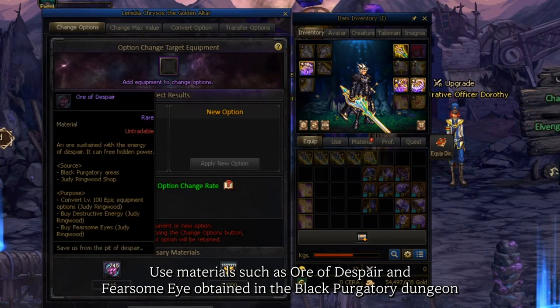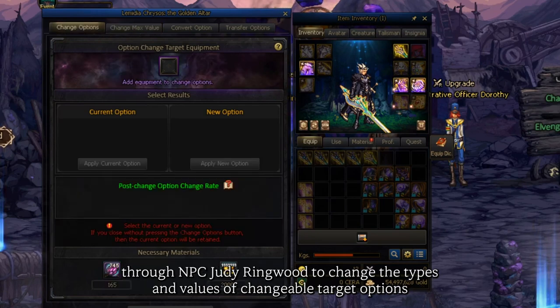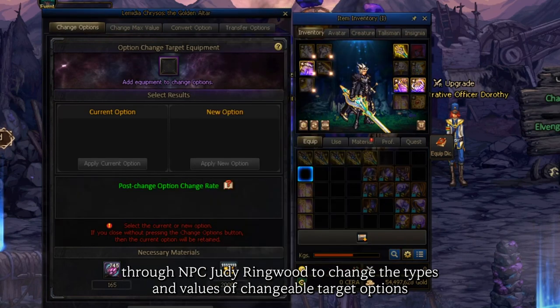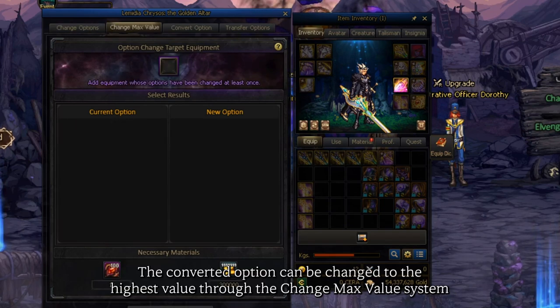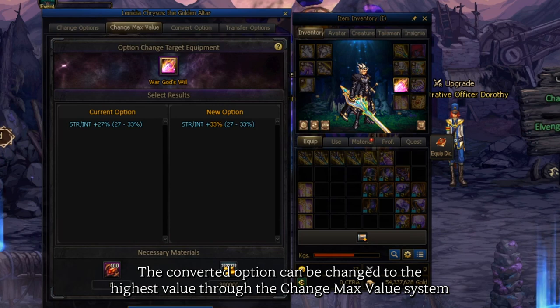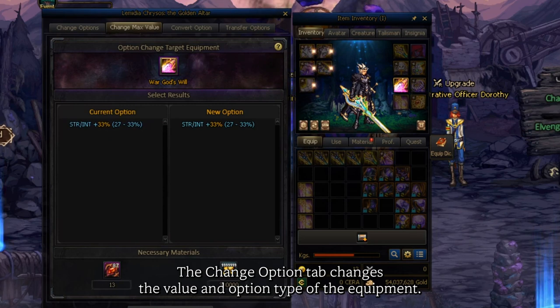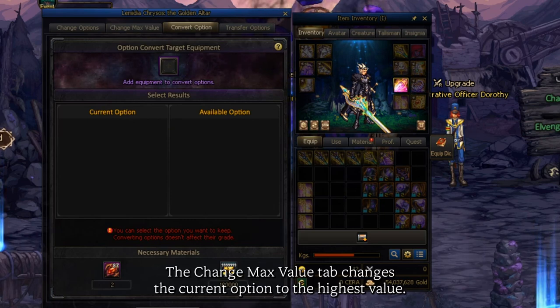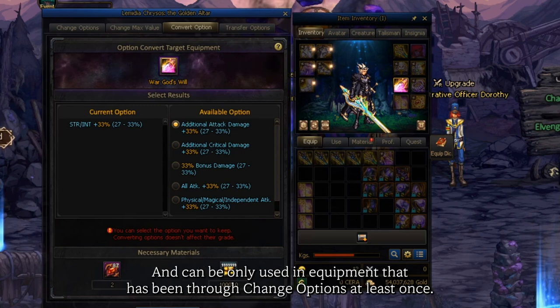Use materials such as Aura of Despair and Fearsome Eye obtained in the Black Purgatory Dungeon through NPC Juju Ringwood to change the types and values of changeable target options for epic weapons, bottoms, rings, and sub-equipment. The converted option can be changed to the highest value through the change max value system or transferred to another equipment. The change option tab changes the value and option type of the equipment. The change max value tab changes the current option to the highest value and can only be used on equipment that has been through change options at least once.